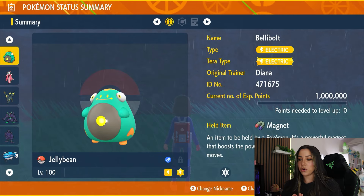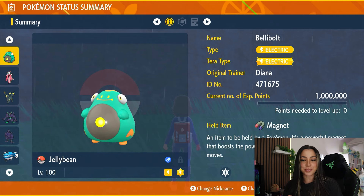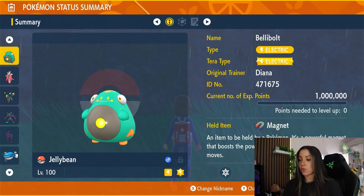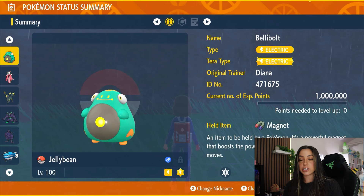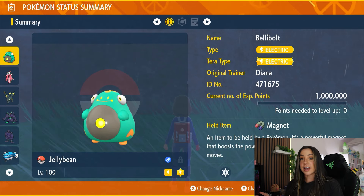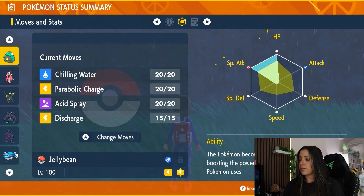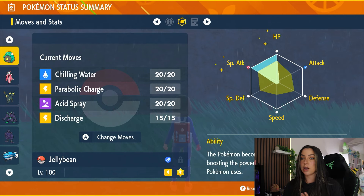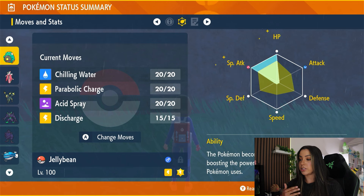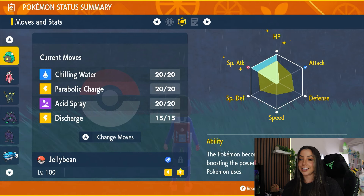As for our solo raid Pokemon, we are going to go with an old classic, which is Bellibolt. You want your Bellibolt to be level 100 — it is a pure Electric type Pokemon, and for this raid you do want it to have the Electric Tera. Its held item is going to be a Magnet, which boosts the power of any Electric type attacks. It's also going to have the ability Electromorphosis, which means that when it gets hit and takes damage, it actually charges up its Electric type attacks, and its EV spread is going to be full HP and full Special Attack with a Special Attacking nature.